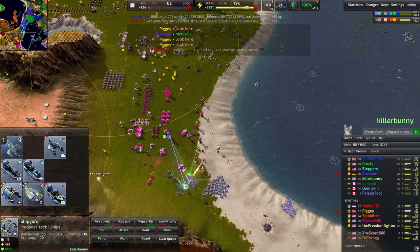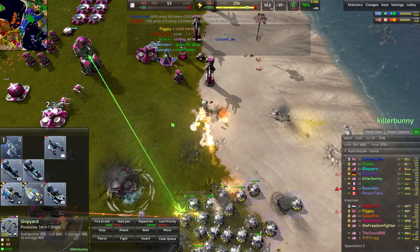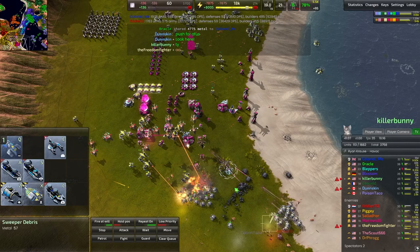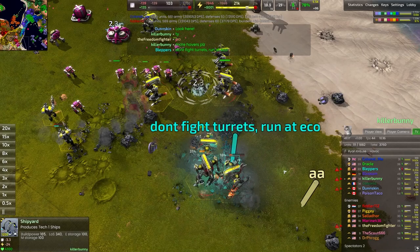A bunch of hover tanks, but they're walking right into the most heavily defended area here for Marine 436. They'll take down a Bulwark, which is quite nice, but they're not going to manage to get too much further into the heart of this. I really like the inclusion of these Archangels — going to shoot down a lot of those gunships before they themselves get blasted into obliterated smithereens. Don't fight turrets, run an eco. That's exactly right — don't fight the static defense, fight their wallets. Fight them where they make their money.